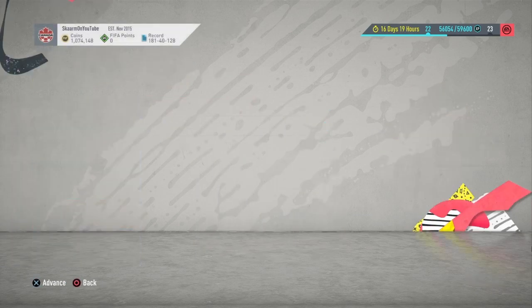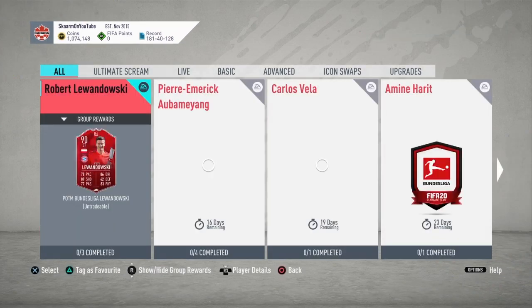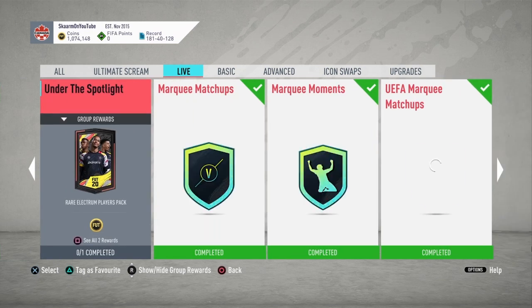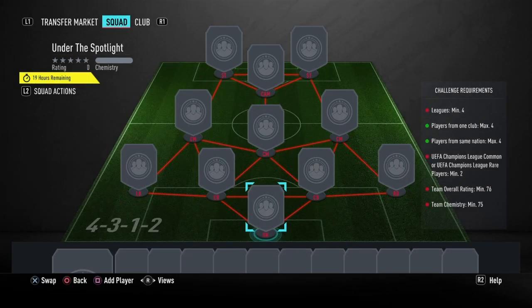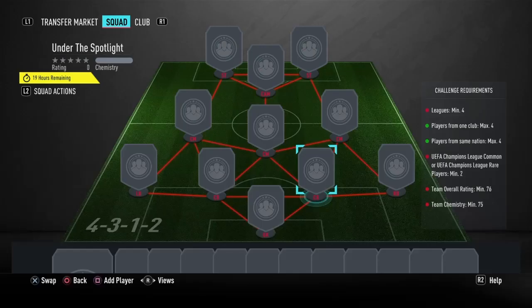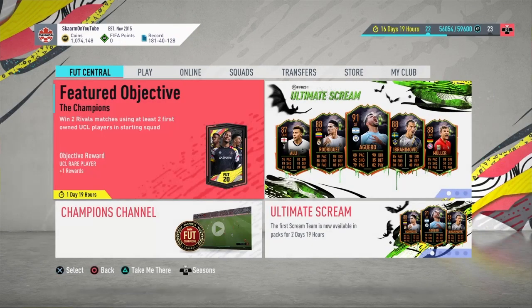Once you've completed all these objectives, I recommend you put the two UCL Common Players into the Under the Spotlight SBC, which I'll show you right now. Go to Squad Building Challenges, go down to the Live section, and move down to where it says Under the Spotlight. This SBC requires you to use two UCL Common Players — as you can see on the right side. Completing the objectives gives you exactly those two players to use in this SBC, which saves you about 20,000 coins compared to buying the tradable versions.